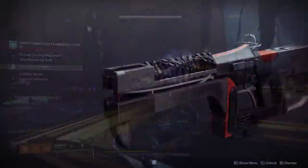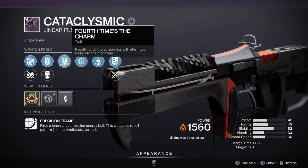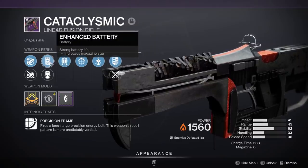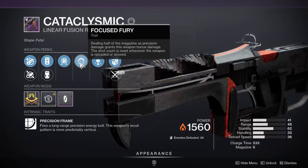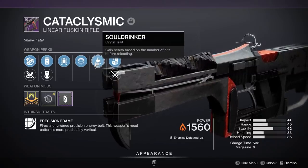Then we have the Cataclysmic, introduced last season. The god roll was Fourth Times the Charm with an extended magazine perk, getting up to six rounds — that's 10 rounds in a single magazine, already insane. Combined with Focused Fury, if you land a few headshots you get a 10-second timer where everything does 20% more damage, and that timer resets when you land more precision shots.